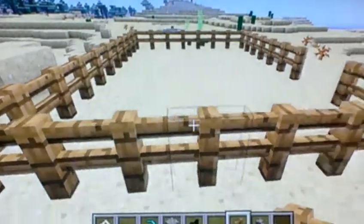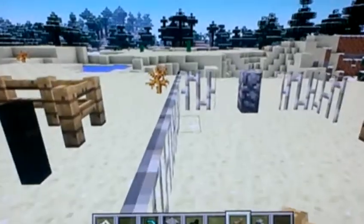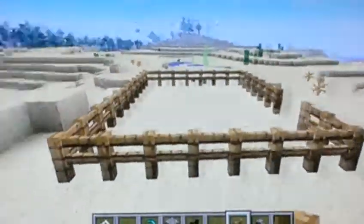Now, iron bars aren't really that great for a fence because you just jump right over them. They're not really good for holding animals.